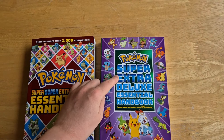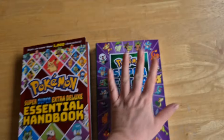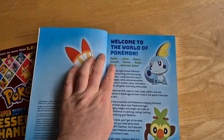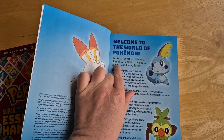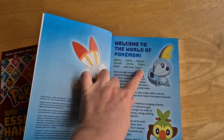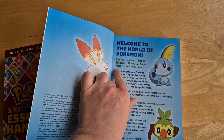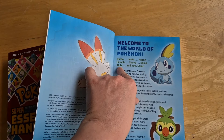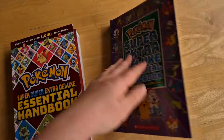The previous one — the Pokémon Super Extra Deluxe Essential Handbook — has got 8 regions in it: Kanto, Johto, Hoenn, Sinnoh, Unova, Kalos, Alola, and Galar. That's 8 regions.